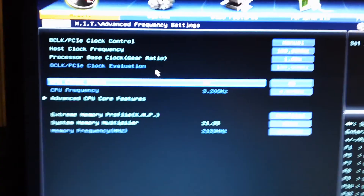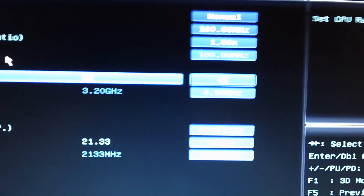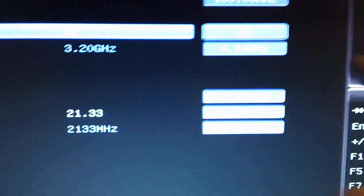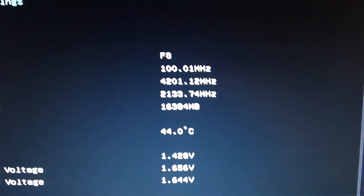4.2. If I go into the advanced frequency settings you can see I've got it set to 45 — you might not be able to see it because it's a bit bright — but it says 4.5 gigahertz right there. But it's not, it's 4.2.